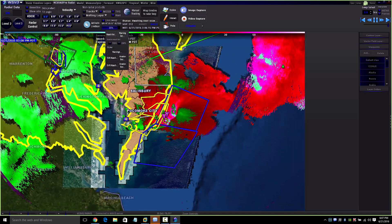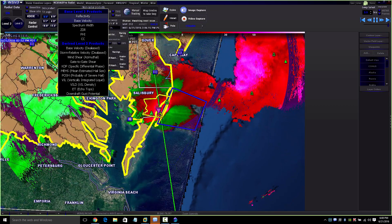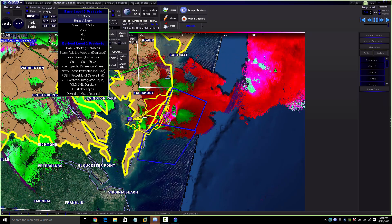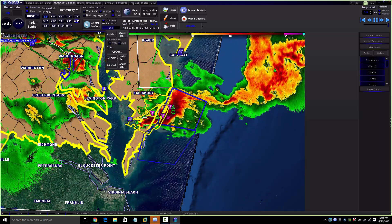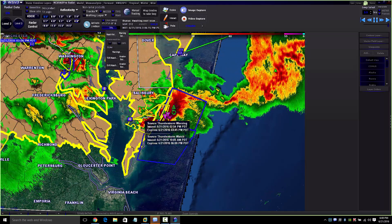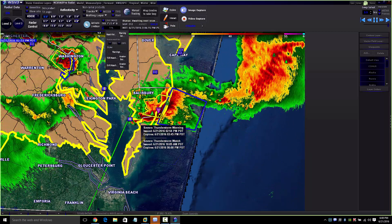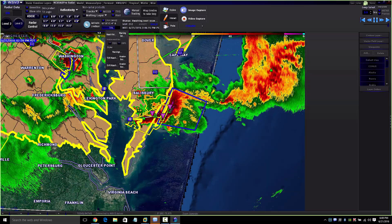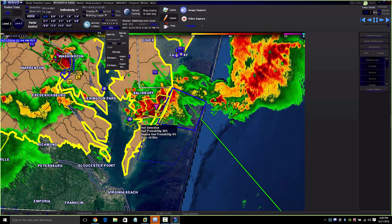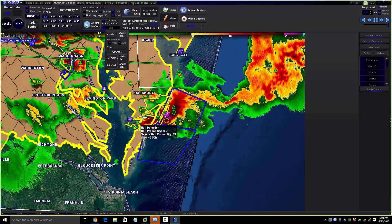Remember: velocity shows the wind and hail cores. Reflectivity shows the actual rain in the storms and the storms themselves. Remember — if you have a severe thunderstorm warning, don't be dumb: put your car in a garage. If a tornado is coming and you don't have a basement, leave the town well in advance — just get away. You just drive away from the storm and you'll be fine.